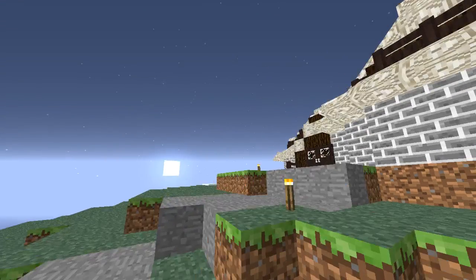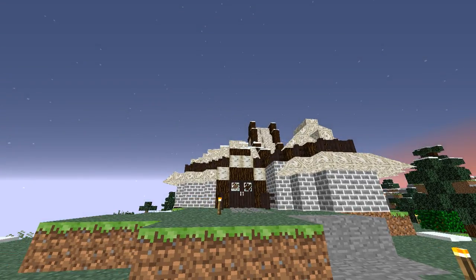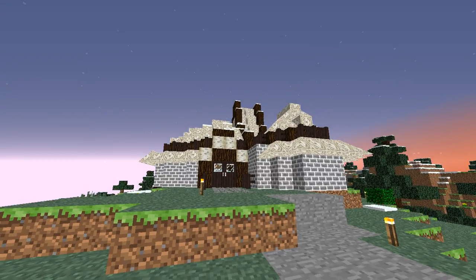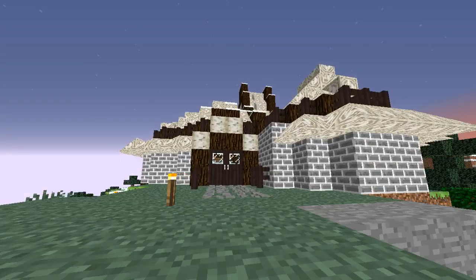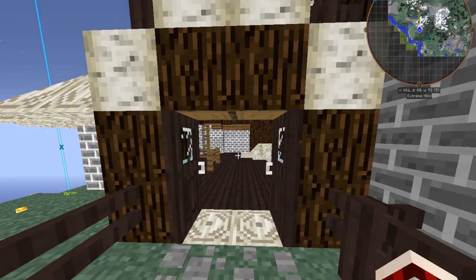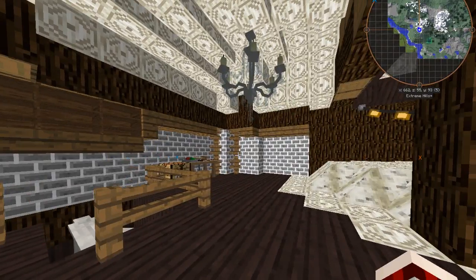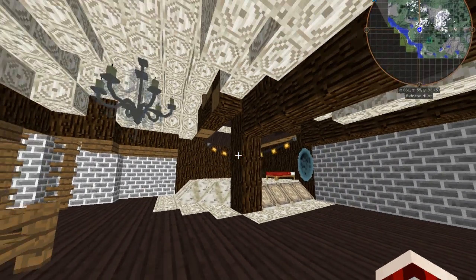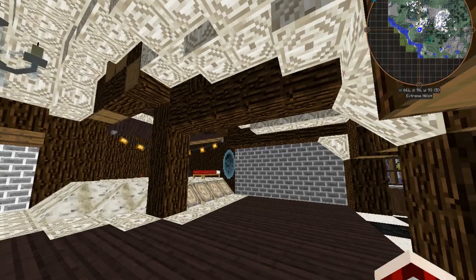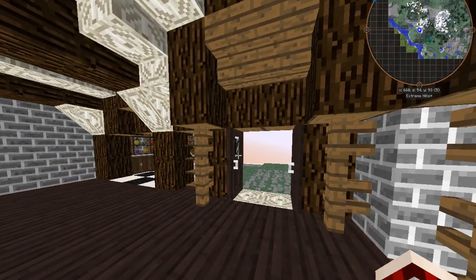I know the house isn't the prettiest on the outside — the roof looks so bad, I'm sorry — but I think the inside looks a lot better. I like how the roof looks on the inside, just not the outside. So maybe I could just kind of build a box around the house and no one can ever see it.